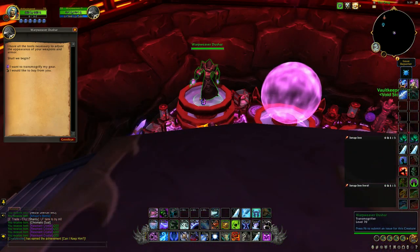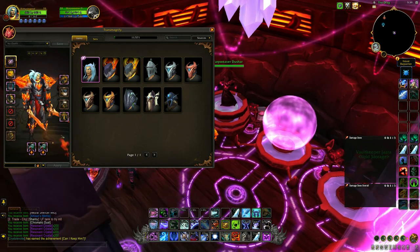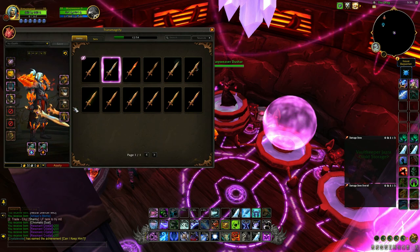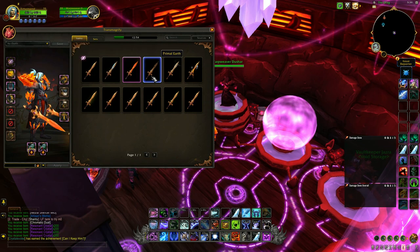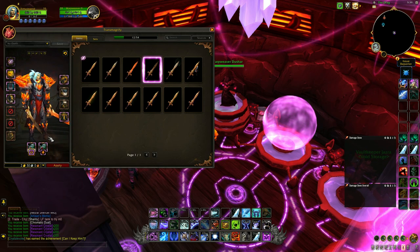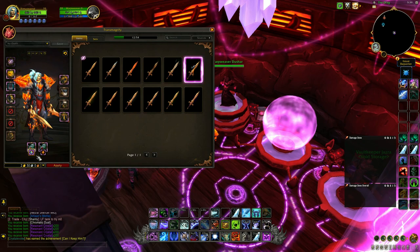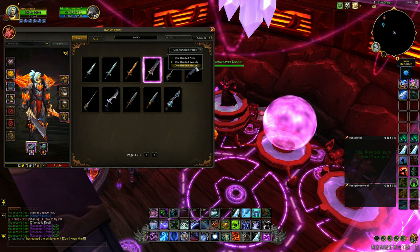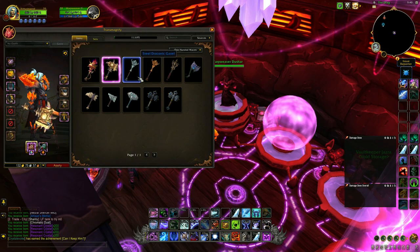Now I'm gonna show you how these enchants look. As you see this fire thing, that's the primal fire one. This is the primal frost one. So: primal frost, primal fire, primal earth, primal air, primal mastery. I think the primal mastery looks good on maces and maybe axes and polearms.